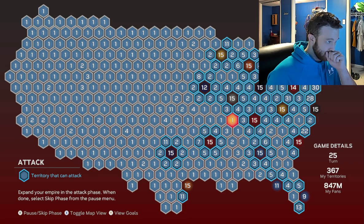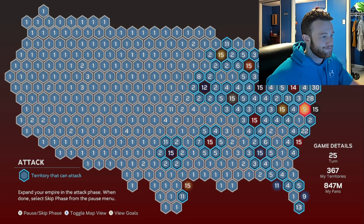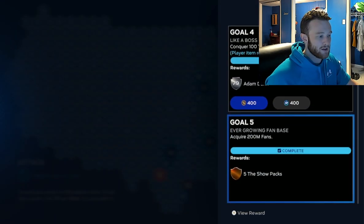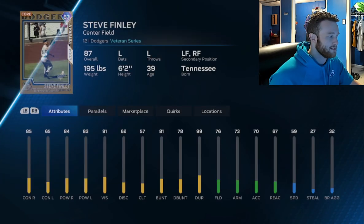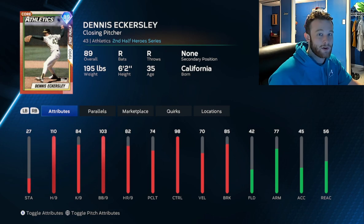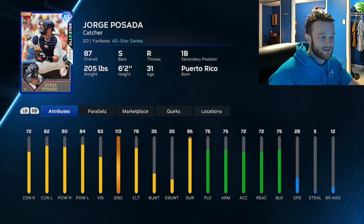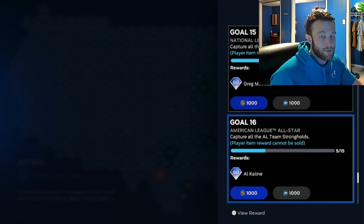Once you get to this point in the late game — I've got 30 here, 30 here, 57 in the top right — I can just go on a warpath and wipe all the CPU strongholds whenever I want. The rewards are not that great: you're looking at around 60 packs, some Balling Is a Habit packs, and some mediocre diamonds and golds. Steve Finley is cool, Maz is not great, Jim Thomas is not great, Eckersley is usable, Trammel is probably not good, and Posada is alright.